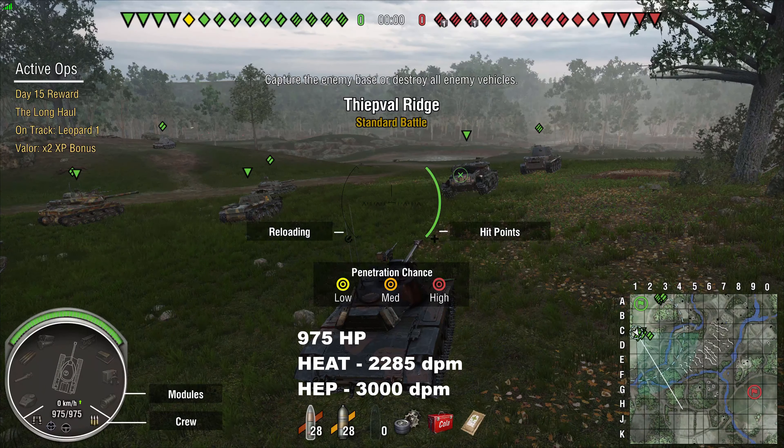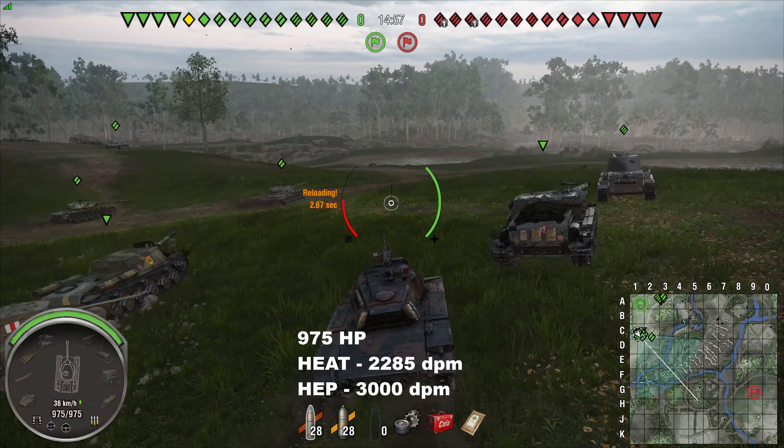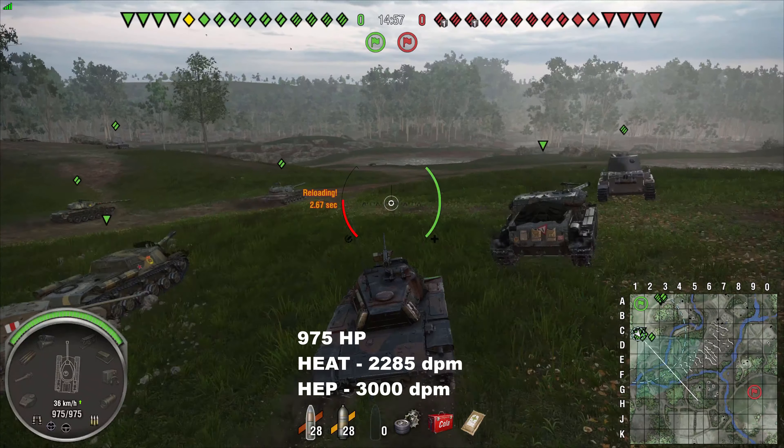It has a low HP pool of only 975 HP. DPM is pretty high with 2280 DPM with premium rounds, with the EAT rounds and with the standard HEP rounds, which is basically the same as the British HESH. It would have 3000 DPM, which would be nice, but you only have 102 pen and it's basically hard to get that to work. So that's why I also load at 2828, as you really use the heat rounds on this tank.